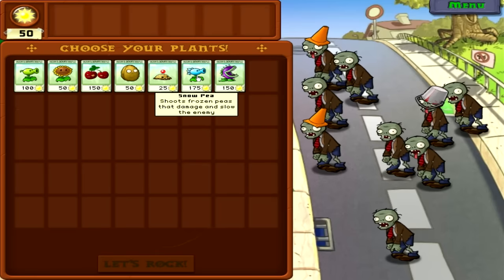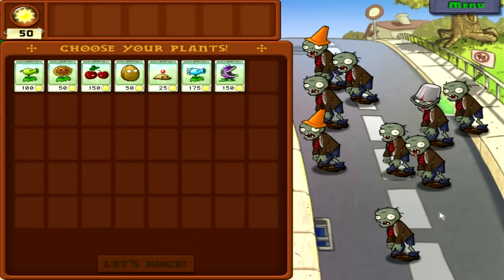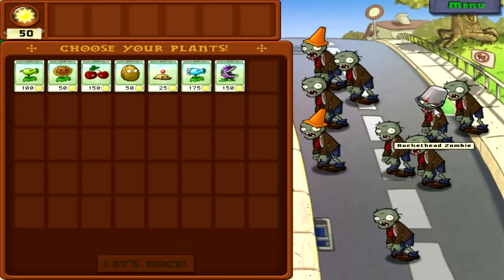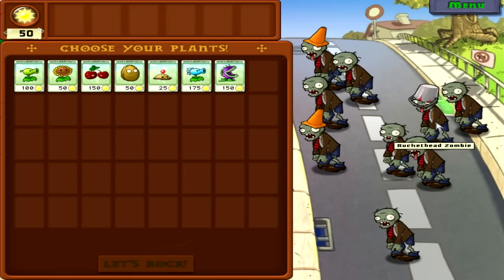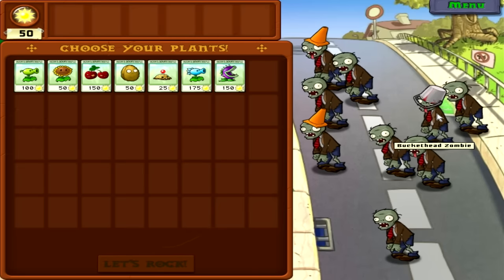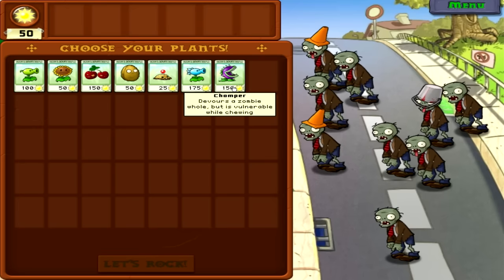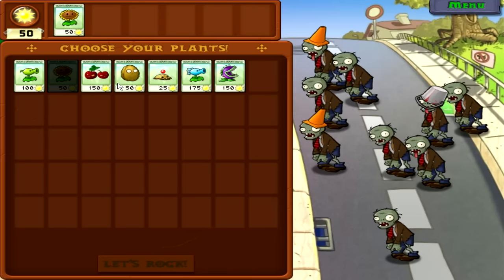So finally we're going to get this choose-your-plant screen — we'll get this at the beginning of every level. The advantage is you can now see the zombies on the other side without being rushed to the lawn. As you can see, we do have a new zombie: a bucket head zombie. They're similar to cone heads except they take even more hits — I believe it's like 40 hits, probably almost 30 just to kill the bucket.